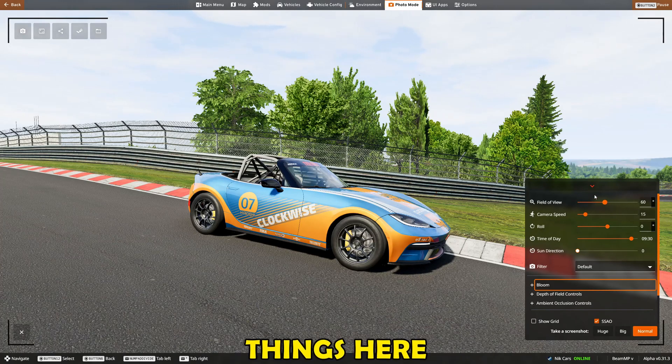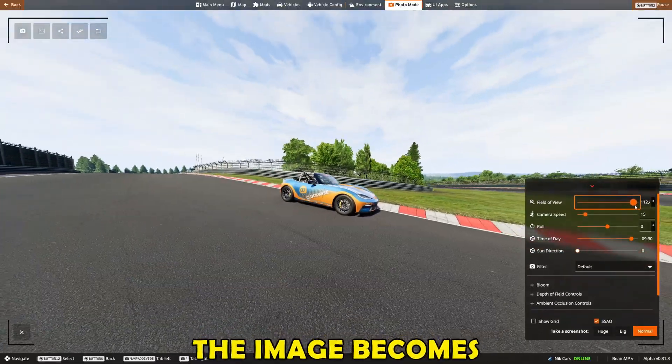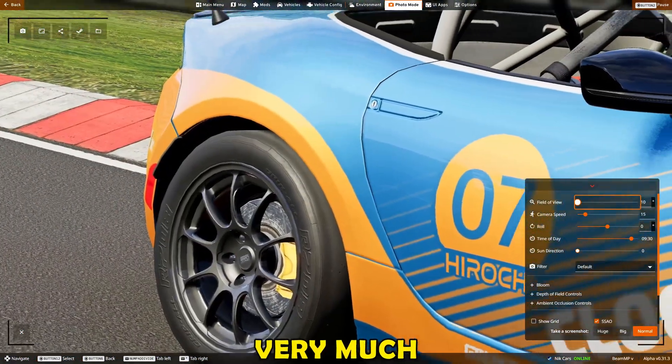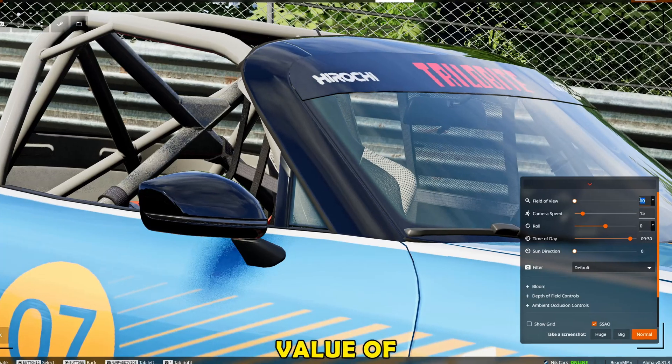One of the most important things here is the field of view. The more you increase it, the more distorted the image becomes, but if you decrease it, it becomes more like real life. However, don't go too far, otherwise it is very much zoomed in and doesn't look that good.